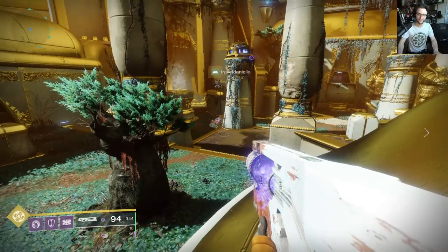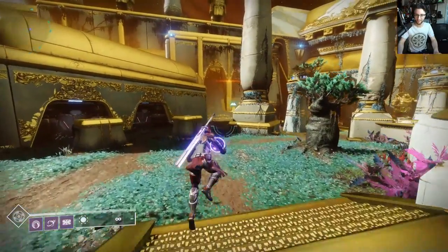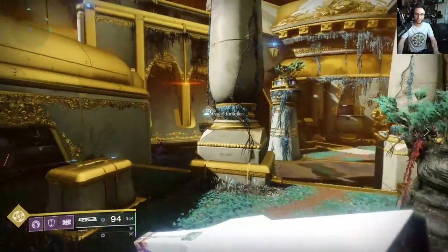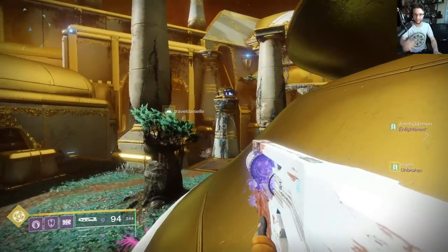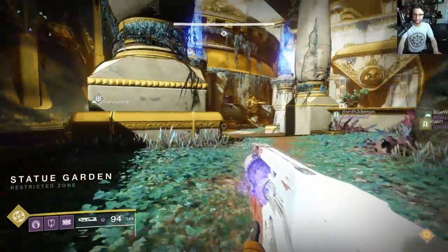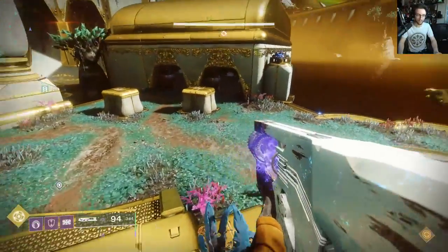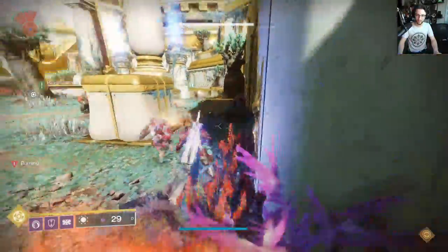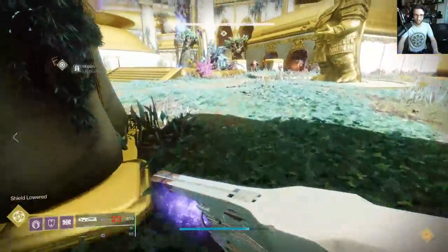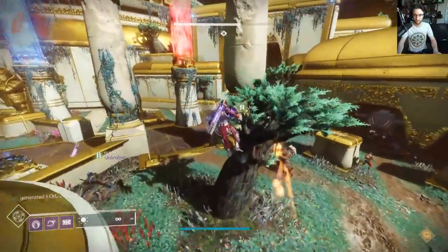Spire of Stars is surprisingly difficult and I'd highly encourage you to watch my original guide for more details. In Part 1, assign 4 people to the 4 pillars around the room and the other 2 players to the north and south to help with adds. The north player will pass the ball to whoever wants to start — usually clockwise. To start, pass the ball to someone, have them jump on their pillar, ride it all the way up, and throw the ball at the middle giant thing. The player who receives the next ball will hop on their pillar, ride up, and pass it to the next pillar player. Step off your pillar before throwing so you don't get debuffed again. Repeat until the shield at the center console is removed, then do this 2 more times.